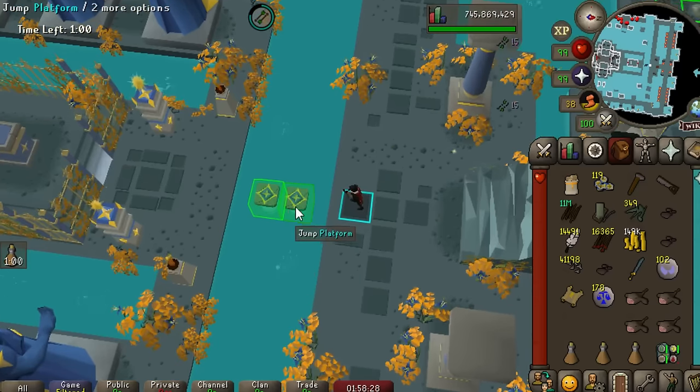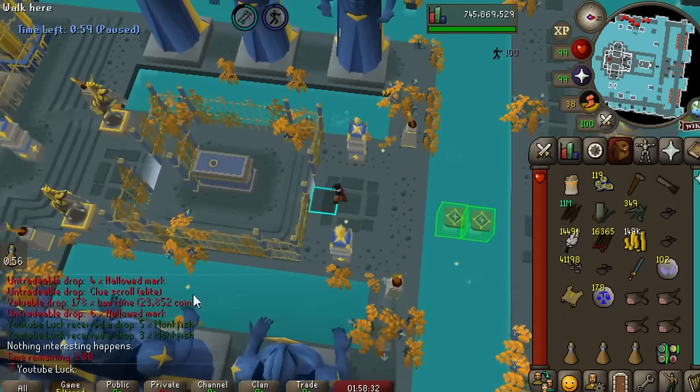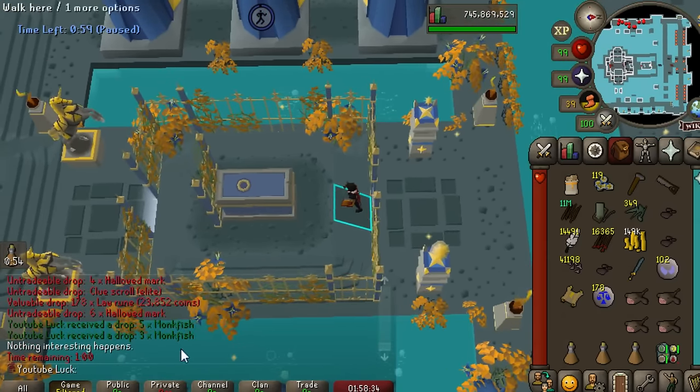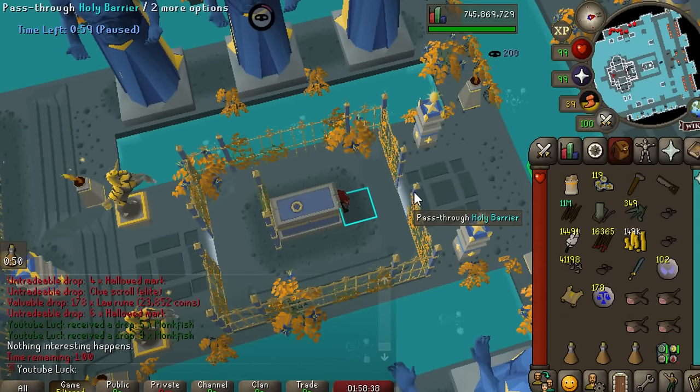Hardcore Iron Man, let's go. I've always thought the Sepulchre was insanely balanced, but now I'm rethinking that. They probably have to nerf the loot. Look at this - we got eight whole monkfish from one chest. That is just absolutely insane.